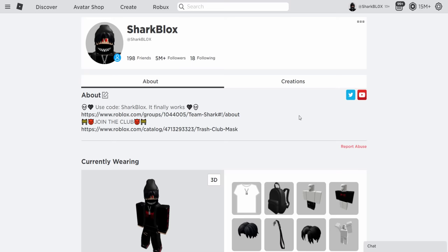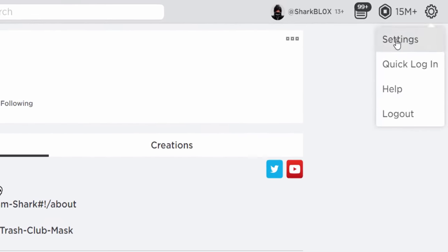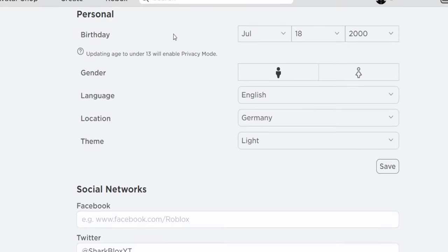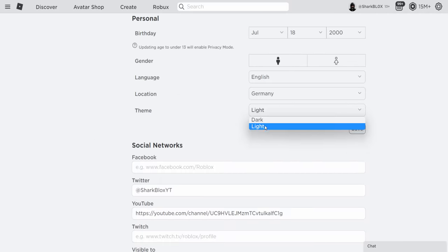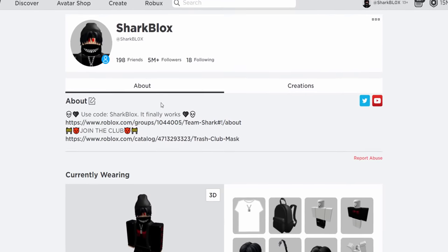If you want to get the 2016 Roblox theme back, click on the gear icon and go into your Roblox settings. Once you're inside your settings, scroll down on the main page and go to the personal tab. Under theme, change it to light — it might already be on light, but if you had it on dark just change it to light, save it, and go back to your profile.